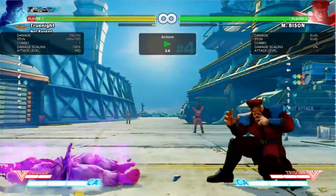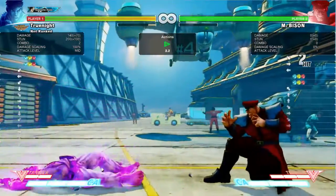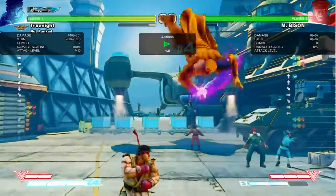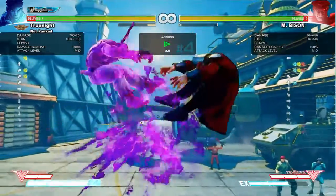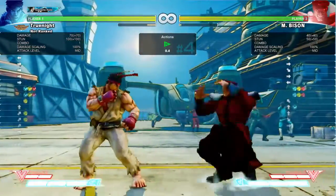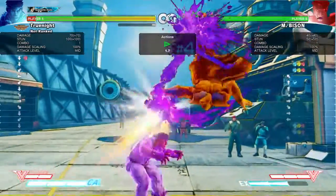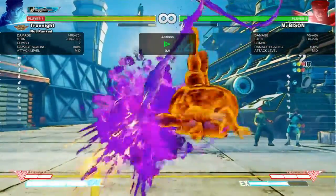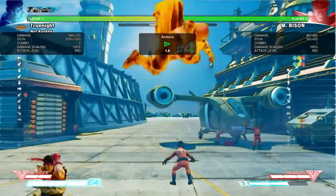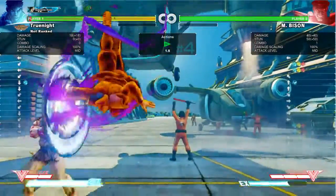EX devil's reverse is the real problem. It's designed to purposely mess with your sense of air-to-air and anti-air timing. It attempts to make you think you should either anti-air or crouch block it. While anti-airing is possible, it's very difficult, and because EX devil's reverse hits as an overhead, crouch blocking will not work. In fact, the best response is blocking and V-reversaling if possible.